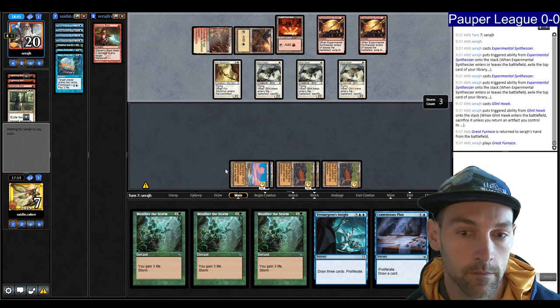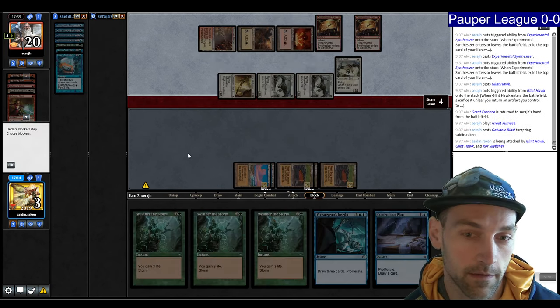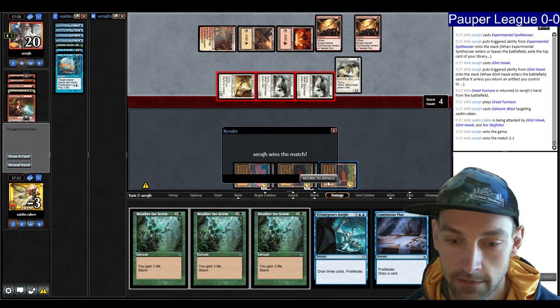That was a tight game — we had no green sources. We brought in Dust to Dust but didn't win it. Game one the aggro was too fast, and in game three I mulliganed too far. Let's go to round two.